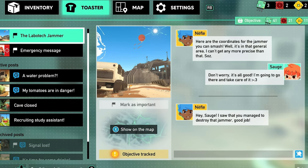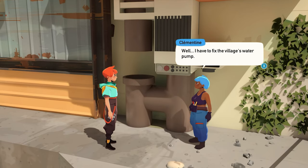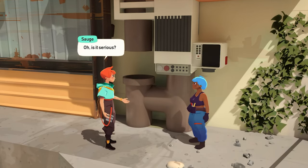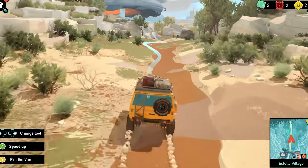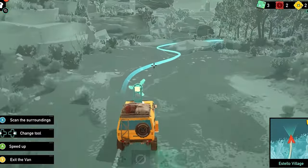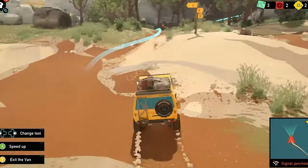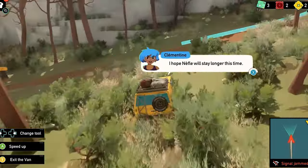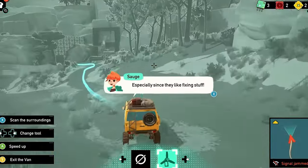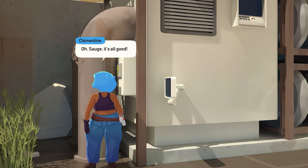The story revolves around SAR, a former space station worker returning to her home planet after receiving a distress call from her sister, who's been missing for years. The overarching narrative may seem straightforward — find your sister — but it's anything but rushed. This is a game that's all about taking your time, letting the story unfold at a leisurely pace. Most of your time will be spent helping the various inhabitants of Sigalo, including the original frog-like species that call the planet home, and the few remaining robots with human-like intelligence.